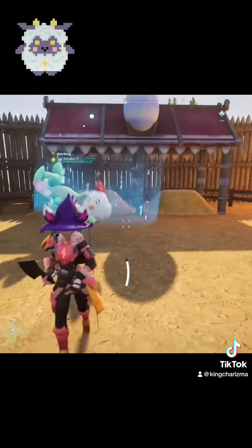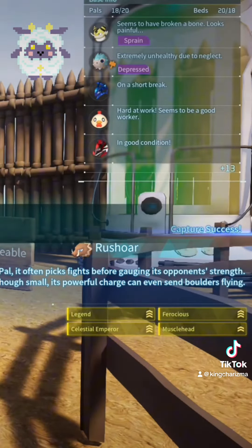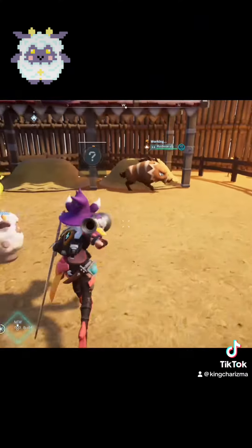Take that Patalia and throw it in a breeding farm with a Chickpea that has Musclehead, and that will give you Rushor. Now take that Rushor and throw it in the farm with a Lamb Ball.